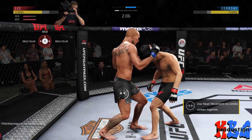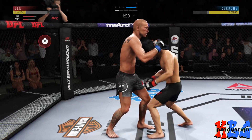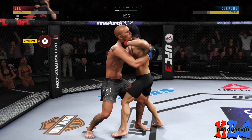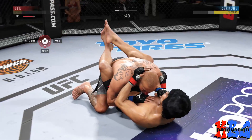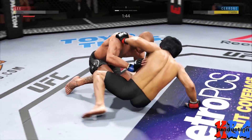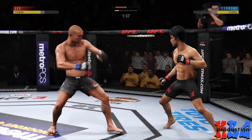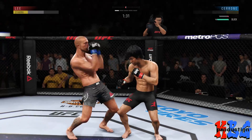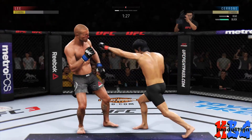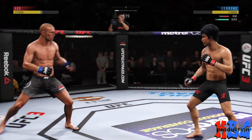He goes down a lot. He goes high with the knee — nice punch by Cerrone. Knee to the butt — not gonna lie. Under two minutes to go, he constantly does that. Joe switches to southpaw once again. Devastating left hook — he's got him hurt here! Yeah, he gets stunned very easily though.